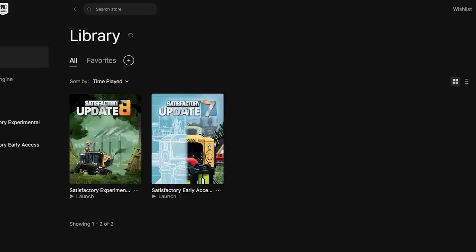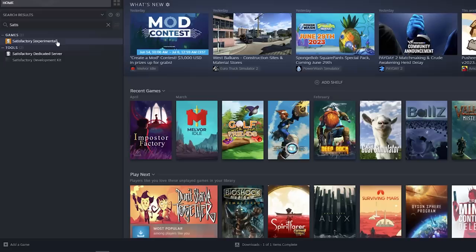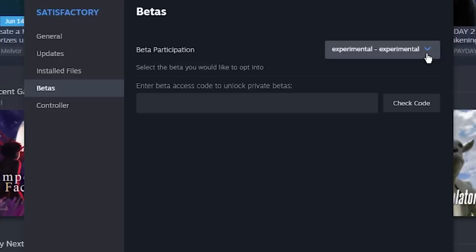You might be wondering, what is the Experimental branch? The Experimental branch is our pre-release branch where we release major changes first, so that people who dare to fly close to the sun can play features early and test things out, give us feedback, we can fix things, stabilize things, and then move things over to the Early Access branch. Everyone who owns Satisfactory has access to the Experimental branch, whether you're on Epic or Steam. On Epic, you'll have two versions of Satisfactory in your library: Early Access and Experimental. Install and play the Experimental version and you're on Experimental.